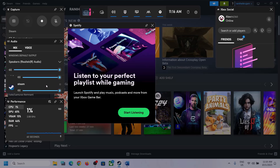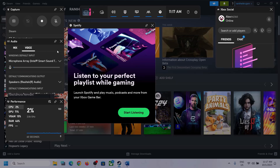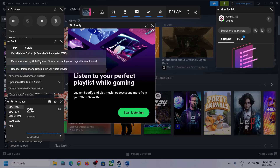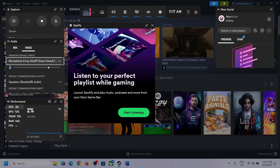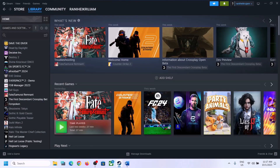Also scroll down and if you find the game in the list, make sure the volume is set to maximum. Then go to Voice, and here also make sure that you select the right audio device. Scroll down to Speaker Communication Output and again select the right audio device — in my case it's Realtek Audio. Whichever headphone or speaker you are using, make sure you select that particular device. After this, launch the game and check.